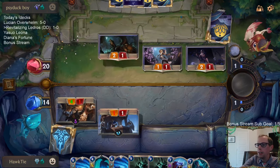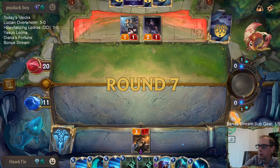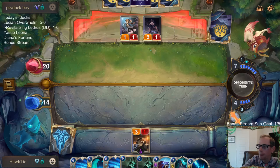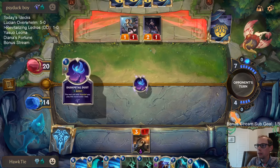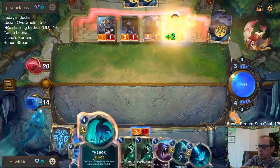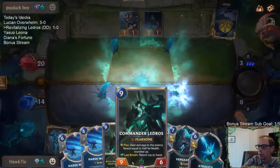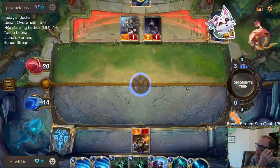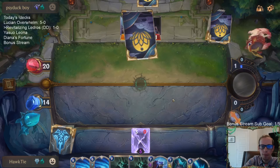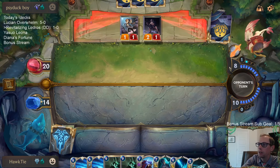We are looking for Atrocity, but they are at 20, so we are going to have to do more damage to them — one more damage, to be precise. The ramp spell. So now next turn we will be Enlightened and we will be able to go Revitalize and Roar — zero mana Ledros. The box was definitely good this game — gotta give it up to the box.